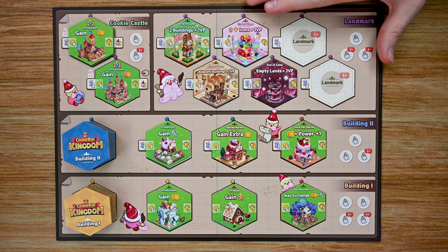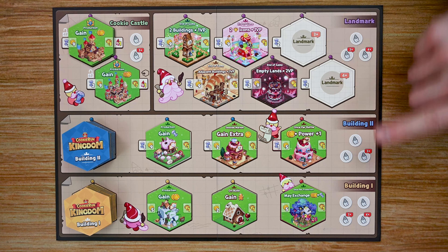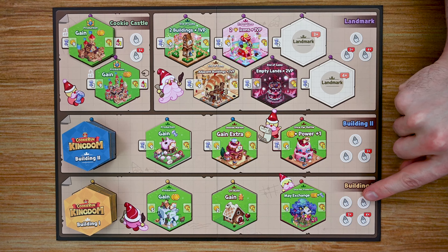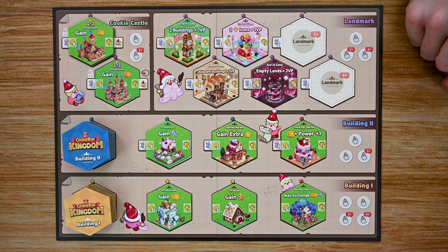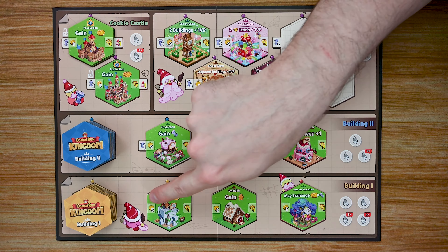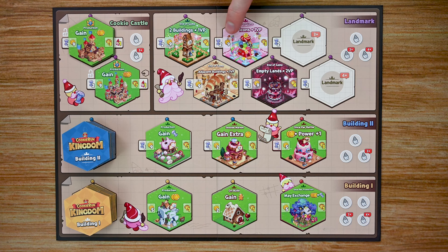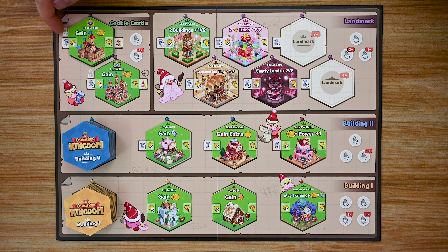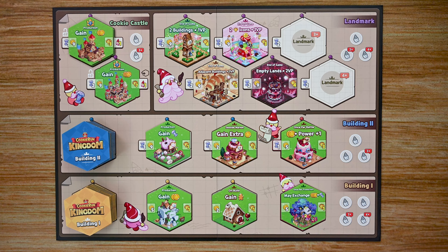The second board players interact with is the construction board, which has all the different buildings players can build. It's broken down into buildings one, buildings two, cookie castle upgrades, and landmarks. Players place their sugar gnomes on spots to purchase buildings from that section as long as they have the required resources. Level one buildings only need coins; level two buildings need coins and aurora pillars; landmarks require two aurora pillars and nine coins. Cookie castle upgrades depend on level and are only unlocked during certain rounds — round four and on for level two, round six and on for level three.